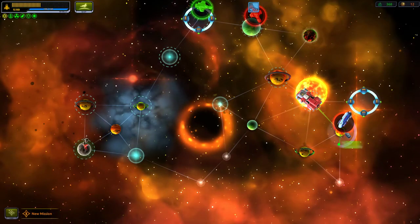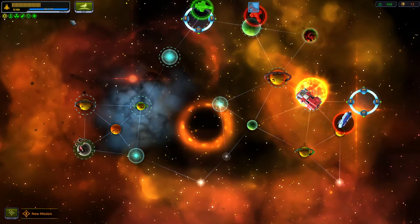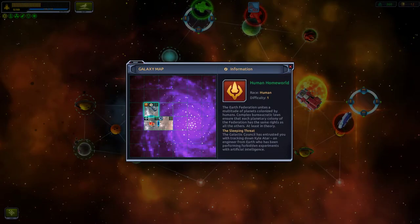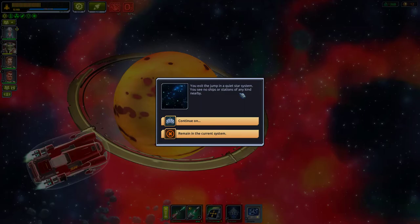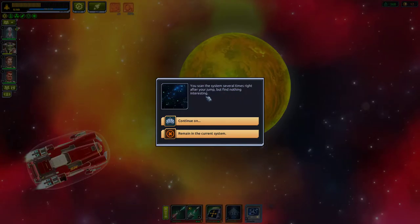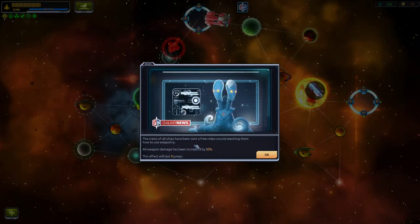The engines are online enough to jump away from the bad radiation. We need to go to the top area. You exit near a quiet star system — no ships or stations. The crew of all ships have been sent a free video course on weaponry: all weapon damage increased by 30%, lasting nine jumps. That's nothing to sneeze at!